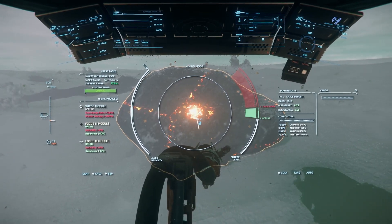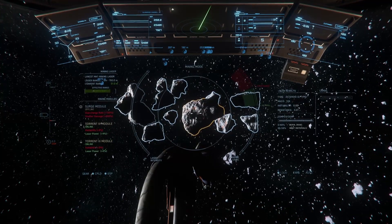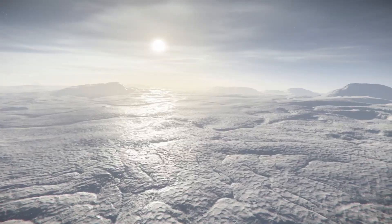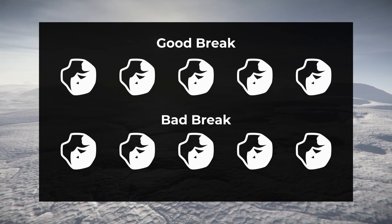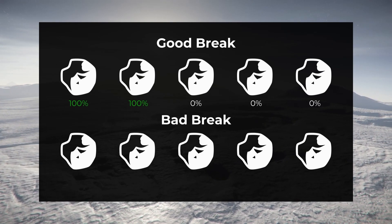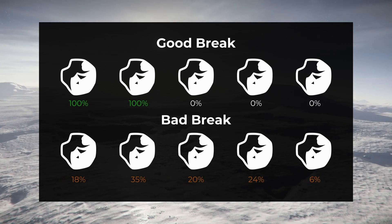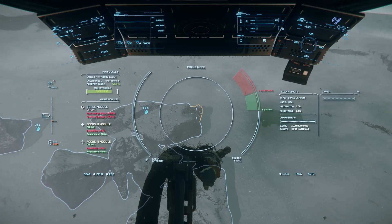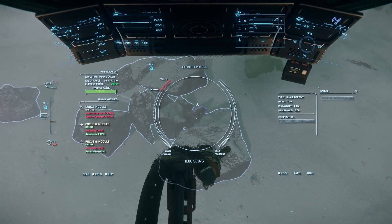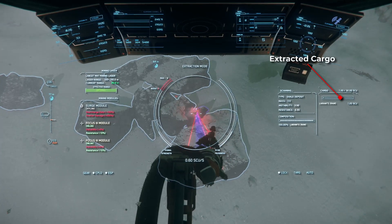If you're mining an ore deposit, the fracture will leave behind several fragments that will need to be fractured again before being collected. Fragments with a yellow outline need to be fractured further, and fragments with a purple outline are ready to be extracted. Because the rock fragments will have slightly different compositions after breaking up the parent rock, it's possible that your desired materials could be concentrated in a single fragment — a good break — or dispersed in low percentages across multiple fragments, which is considered a bad break. With all fragments fully fractured, switch to the extraction laser by right-clicking, then target the desired rock fragments and activate your extraction laser by left-clicking. The materials will start being collected, and you'll see the vehicle cargo details update with the materials you've extracted.